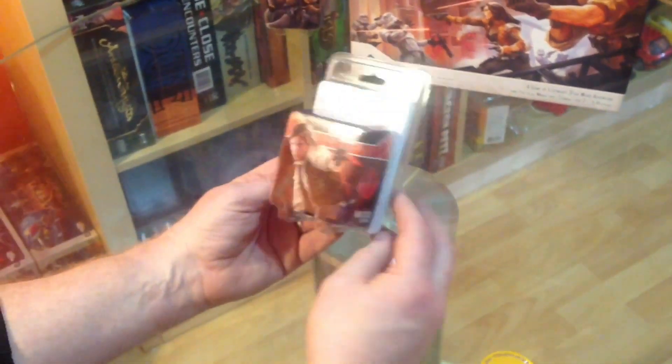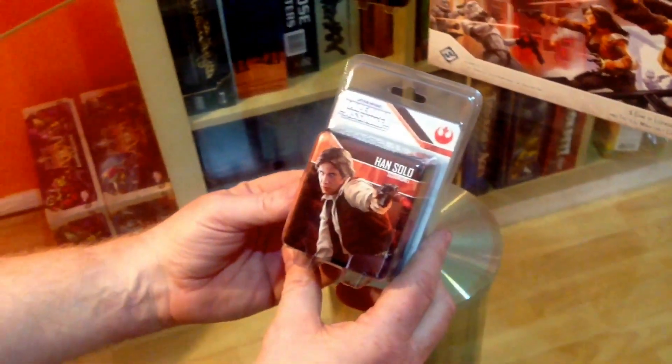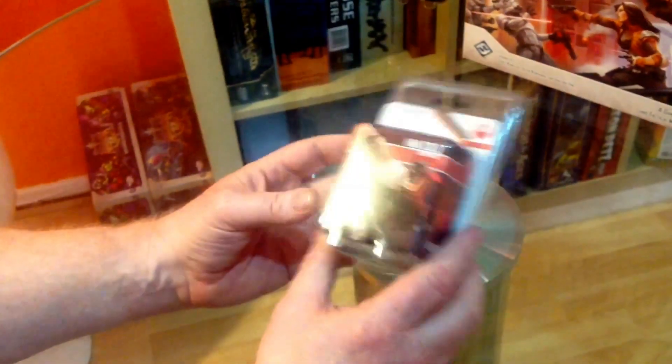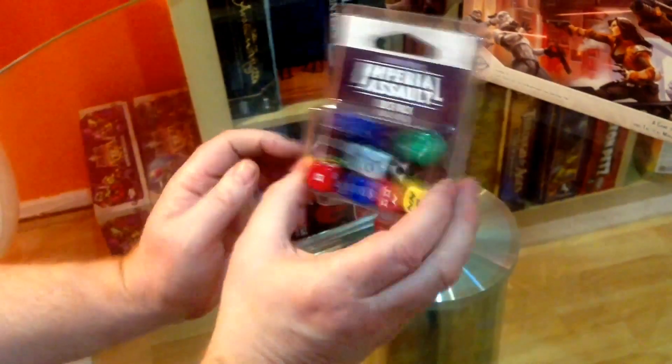Here we are - Star Wars Imperial Assault, another Ally pack. This is Han Solo - Harrison Ford there on the cover of course. And we've got the dice add-on pack as well, it's just the dice.